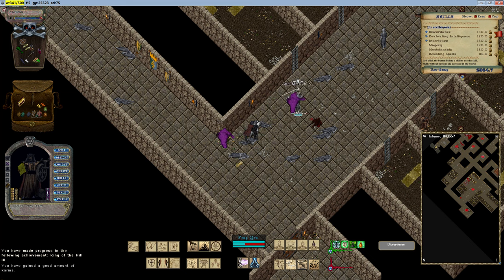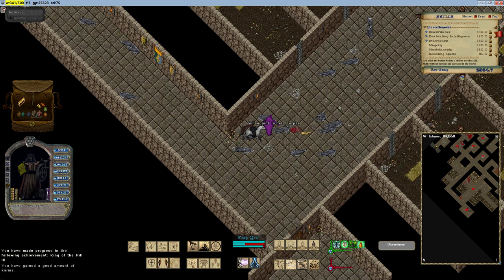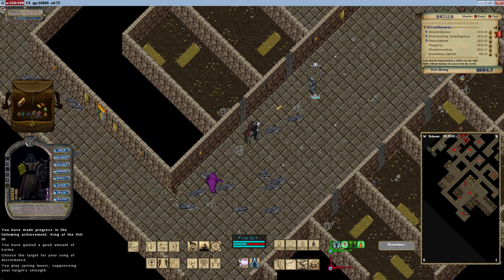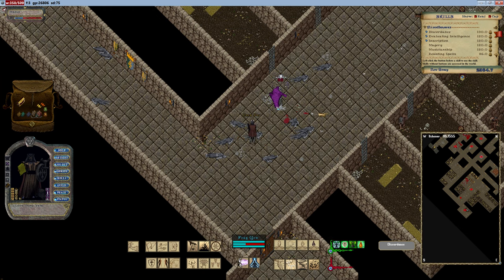The most potent spell damage increase bonuses come from a range of items across different equipment slots. Notable examples include the Scholar's Halo offering 15% spell damage increase for headgear, Cuffs of the Archmage providing 20% spell damage increase for arms, and the Crystalline Ring or Compassion's Eye offering 20% spell damage increase as rings. Hook's Shield has 10% spell damage increase, and spellbooks like the Scrapper's Compendium provide up to 25% spell damage increase. Combining these items allows mages to achieve formidable levels of spell damage increase.